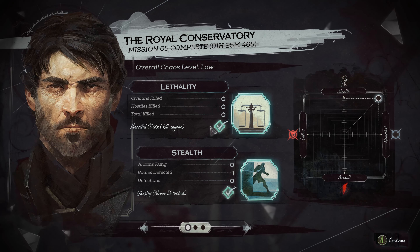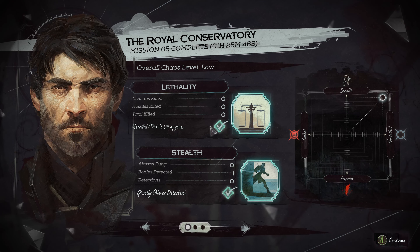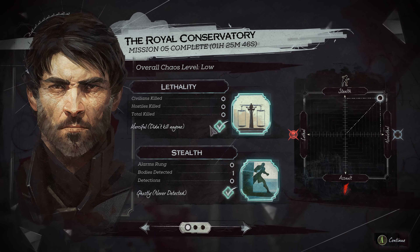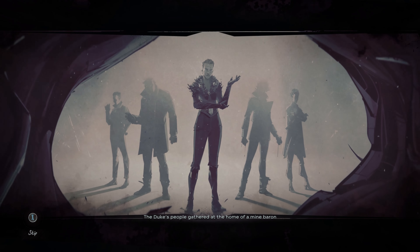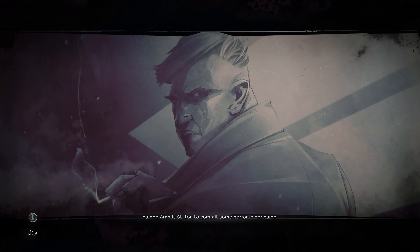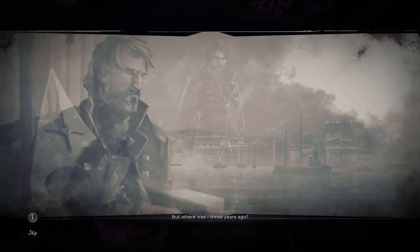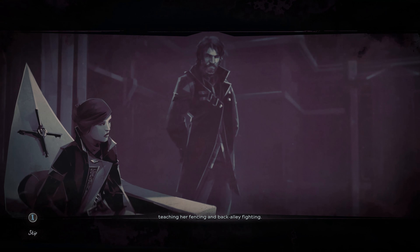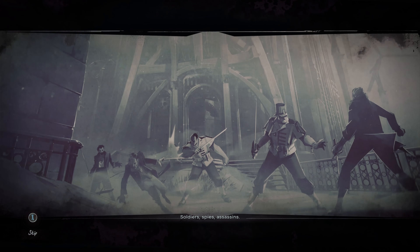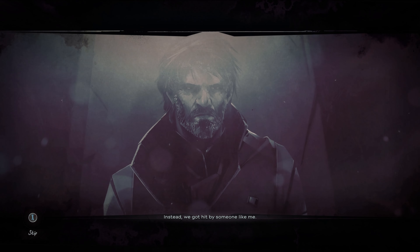Hopefully that will help you get your Ghostly, Clean Hands, and Shadow. Let's move on and check out the little cutscene that happens and leads us to our next video. Corvo's monologue: "Three years ago, Delilah was laying her plans. The Duke's people gathered at the home of a mine owner named Aramis Stilton to commit some horror in her name. I need to know how they made her immortal. But where was I three years ago? Letting Emily daydream through council meetings, teaching her fencing and back alley fighting. I always expected an enemy we could put down with a sword — soldiers, spies, assassins. Instead, we got something else. Beyond the pale. Beyond the natural world. Instead, we got hit by someone like me."